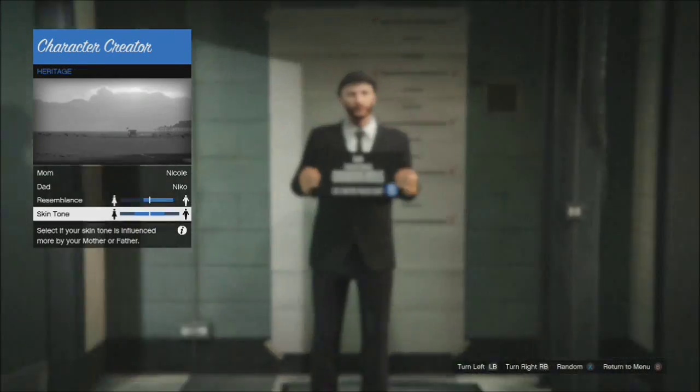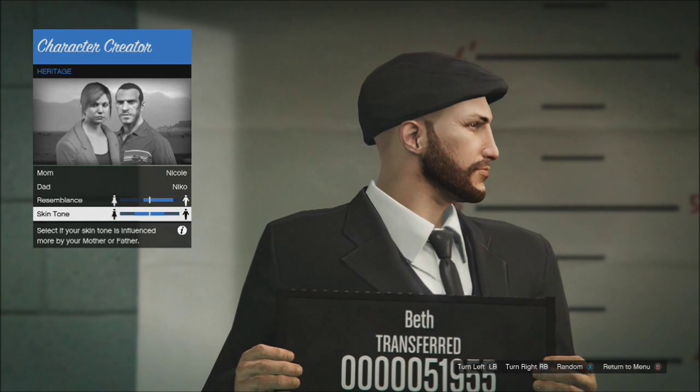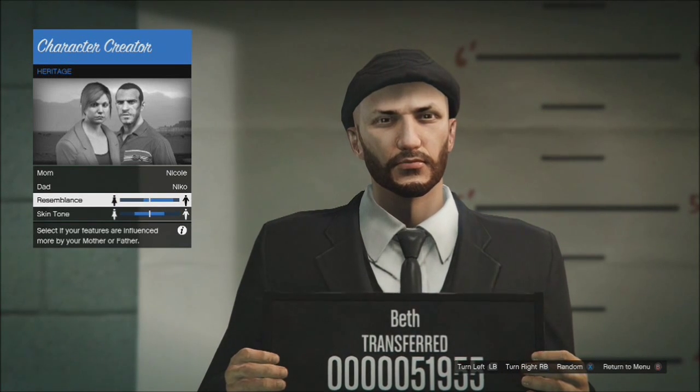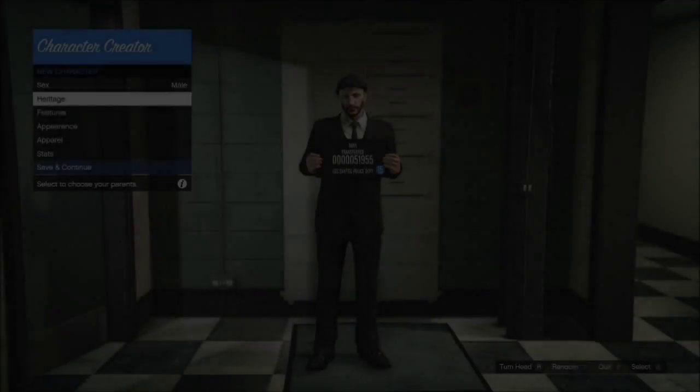So first to get in, of course you want your sex to be male. For heritage, you want your mum to be Nicole and the dad to be Nico. Now for the skin tone and resemblance, you can see where the sliders are on screen, so just adjust them to where they are.